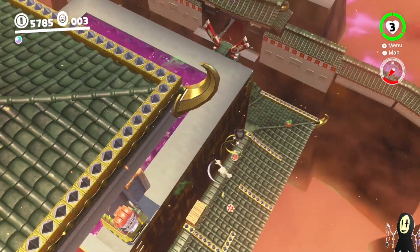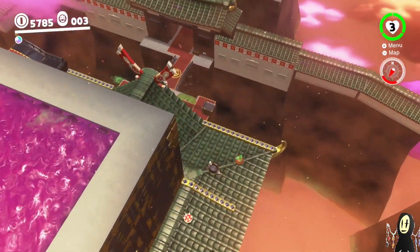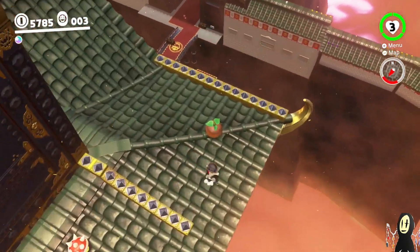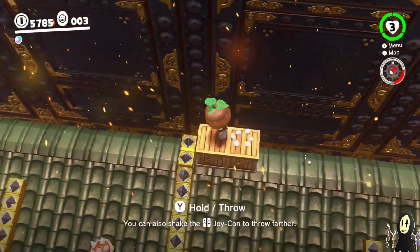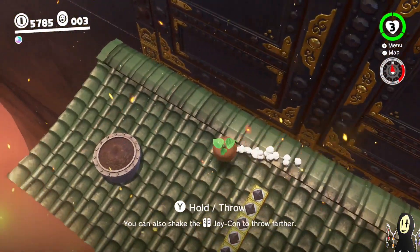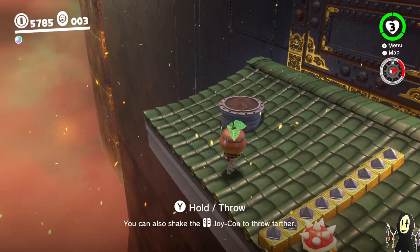It's a very simple method. All you need to do is just plant the seed and then climb up the beanstalk, then make your way through this puzzle. All you need to do is throw your hat and time your jumps accordingly so that you can reach the end. Don't forget to ground pound when you're at the end of the course.